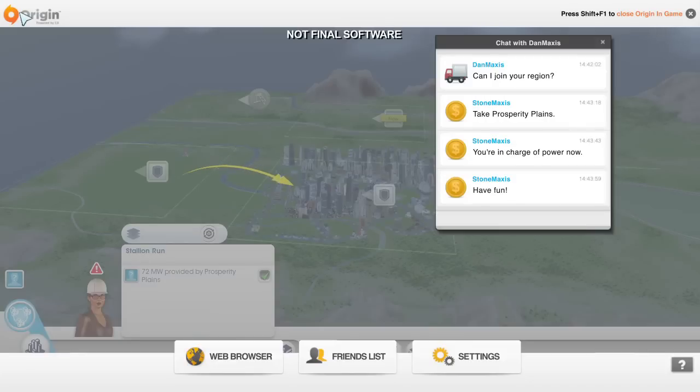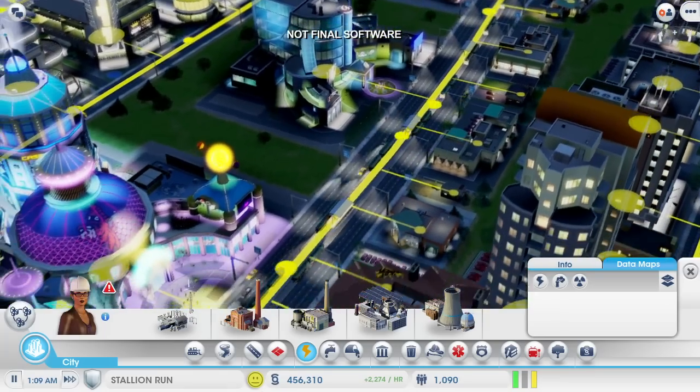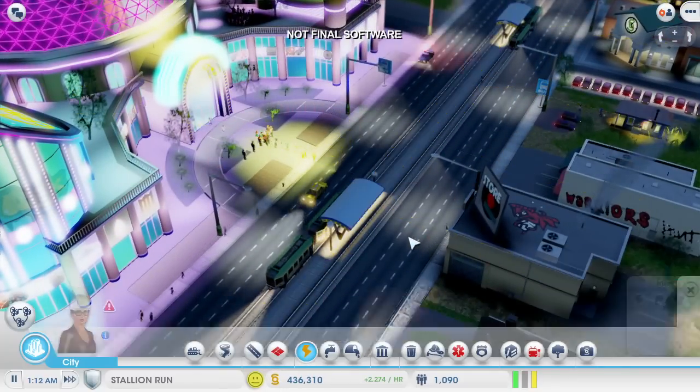Dan can decide what kind of city he wants to build. Now let's go back to my casino city. The power is back on — my casinos are making money again. Some of that money is going straight to Dan to pay for this power. Dan can use the money to build out his city, so we're both going to benefit from the deal.